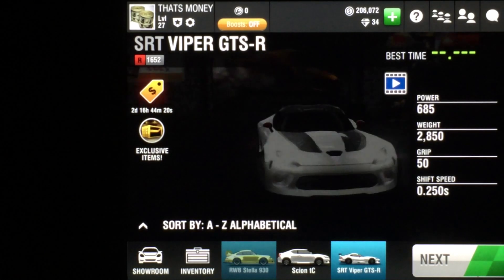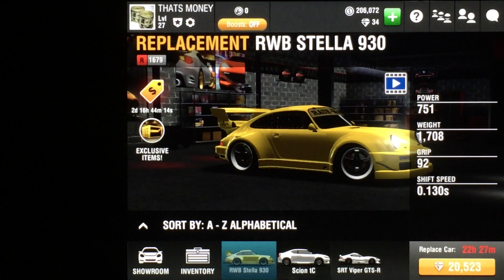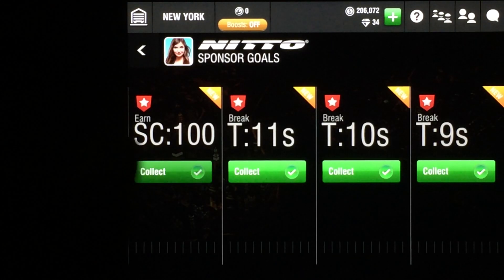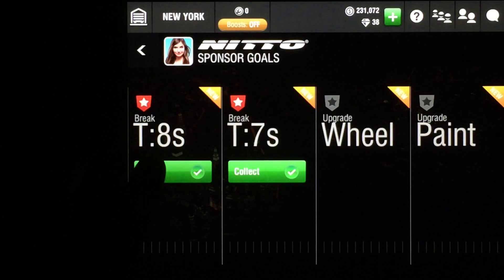Let's see here. I'm going to sell the McLaren for $70,000. This is the Stella that I transferred over — did a few races, broke the nine, eight, and seven second mark for the sponsor goals. I'm going to collect all of these. Every dollar counts.